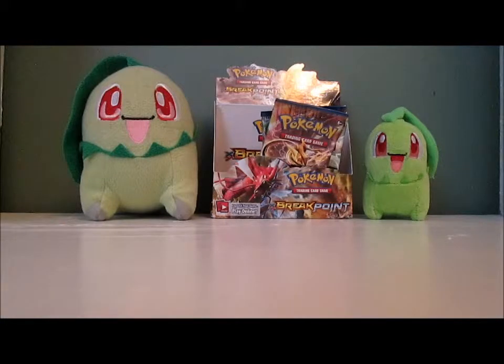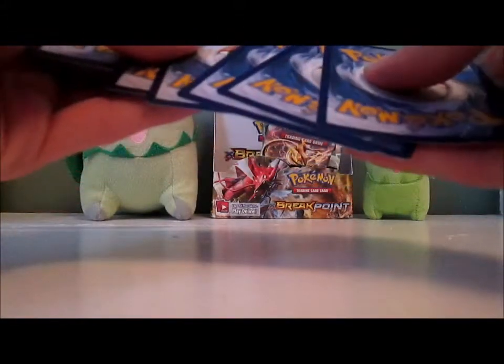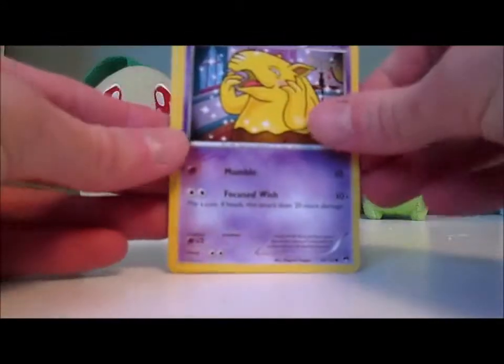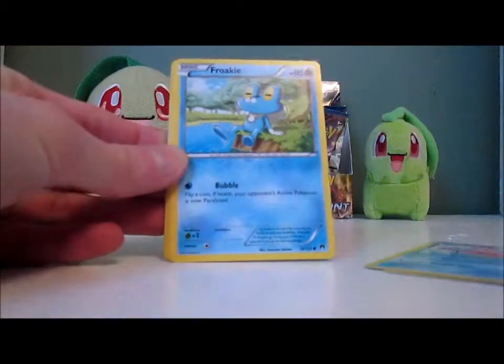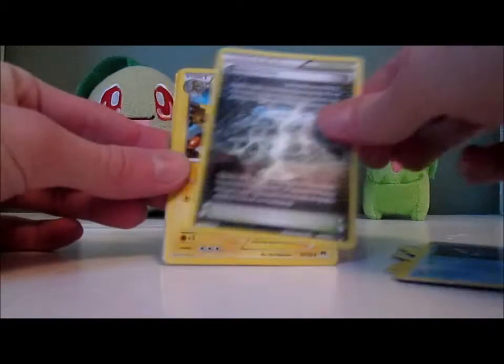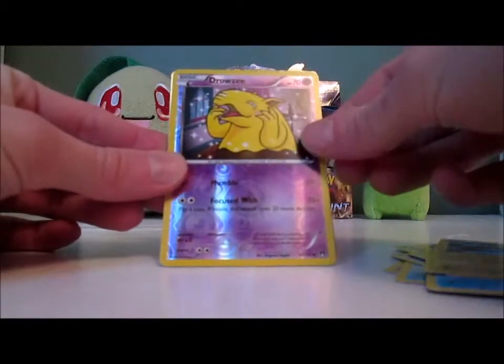I've already gotten four Espeons. My friend's favorite Pokemon is Meowstic but he likes Espeon a lot too — we're going to make some sort of trade where I give him all the Meowstics and Espeons I get. I feel something — it feels bumpy, could be a Full Art. Hopefully it's a Ho-Oh EX. Pack: Drowzee, Corsola, Froakie, Ferroseed, Electabuzz, Frogadier, Reverse Valley, Electivire, Drowzee Reverse.